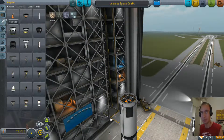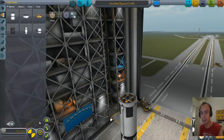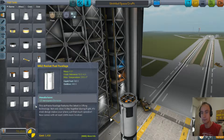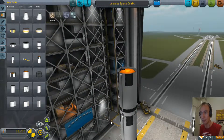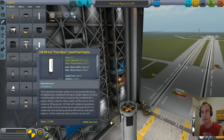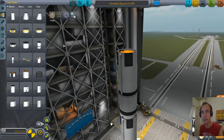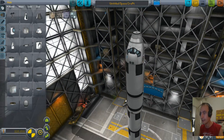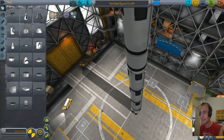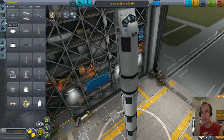What are we going to put up there? We're making a two-step rocket. Let's look for some engines to put underneath it. Now we're going to add the command port. Done. Now this is a big rocket, but we're not done yet.